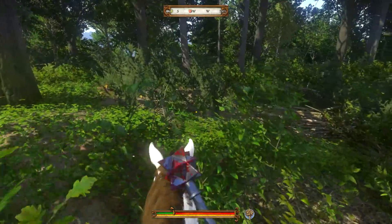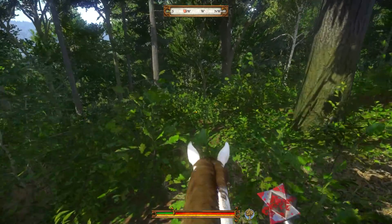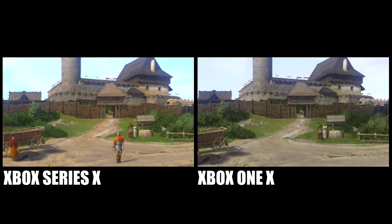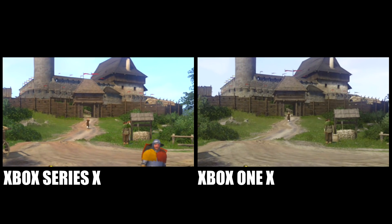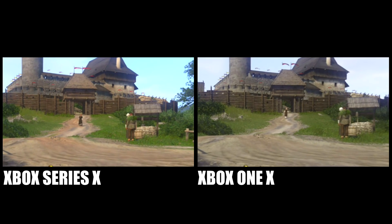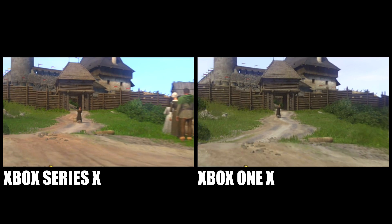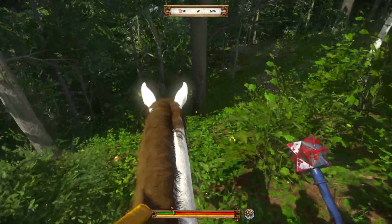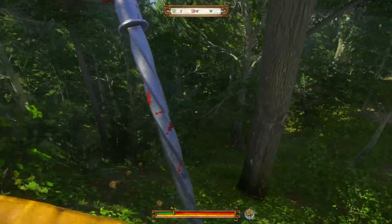One thing you'll definitely notice is that stuff like hats will just kind of spawn in. No longer are villagers walking around without a head. Here's another comparison of me running back up to Henry's house, and we see his mum literally pop in. This isn't really a fair test because she is slightly further back in the Xbox One X version, so she spawns in slightly later. I think this kind of proves that in terms of pop-in, it's exactly the same.